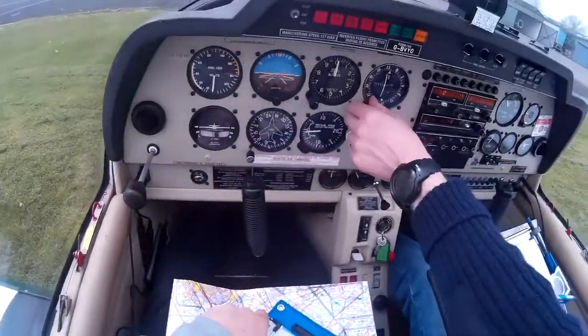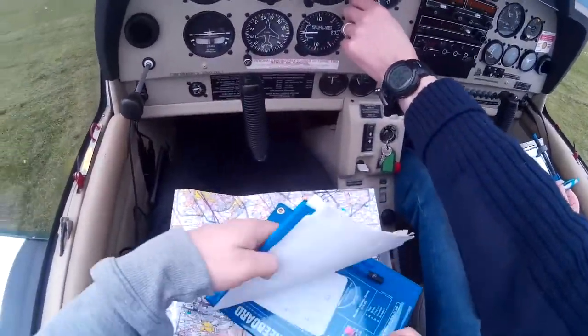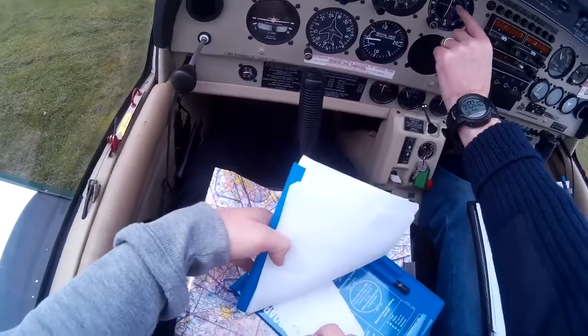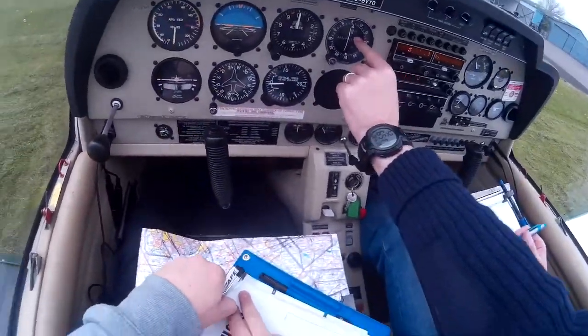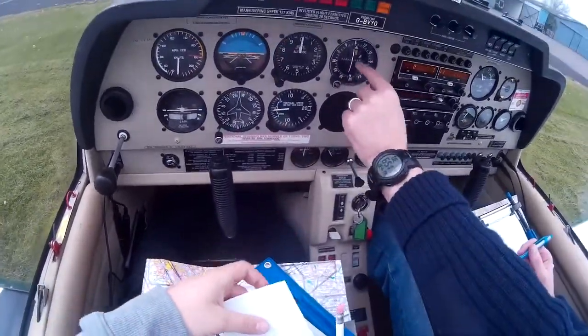So in here we put the heading 095, so the radial 095. And when we get off the ground, it should pick up that nav flag. And we'll track that. And this will show us where the radial is, to our left or to our right.